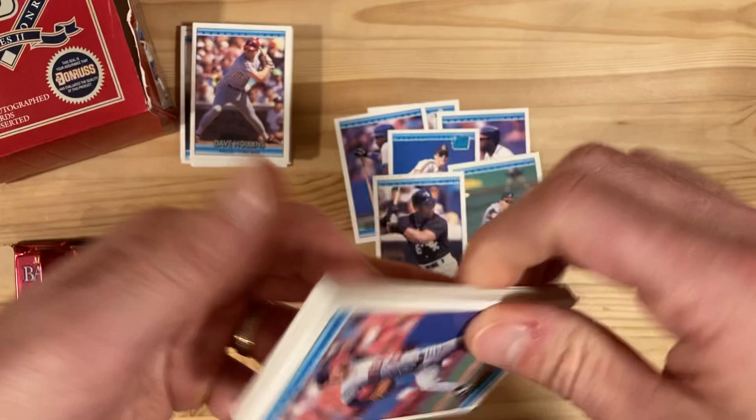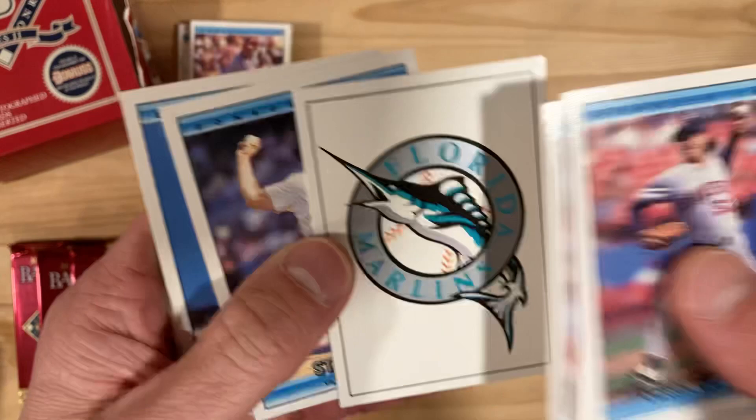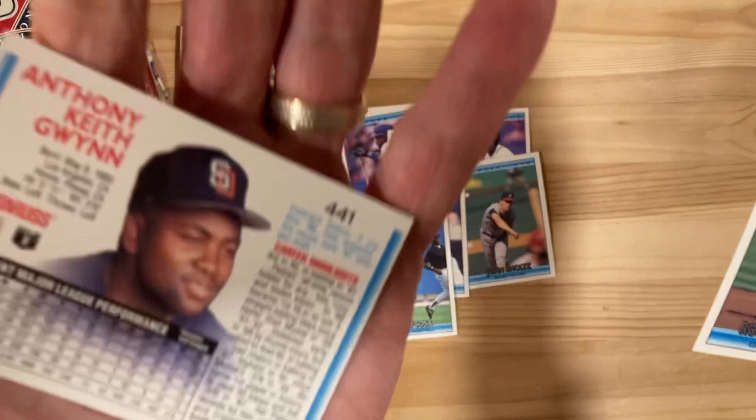Looks like I got a Tony Gwynn on the back here, but we won't jump the gun. I remember how exciting it was to have these two new teams, the Marlins and the Rockies. This is one of the bonus cards from this set. There's Sammy Sosa, capless. And there's our Tony Gwynn.